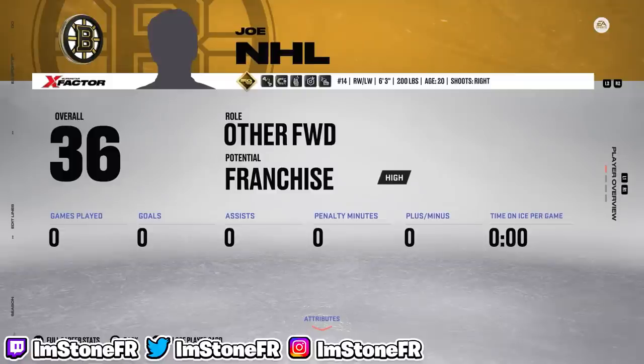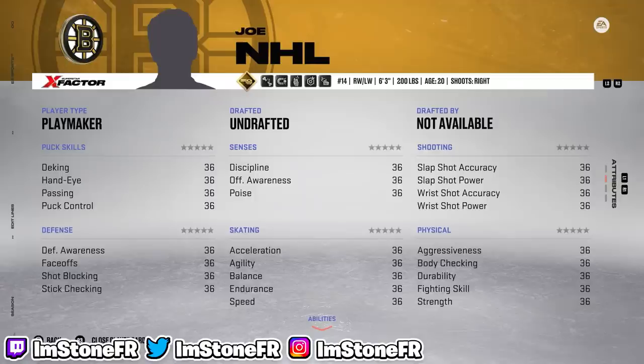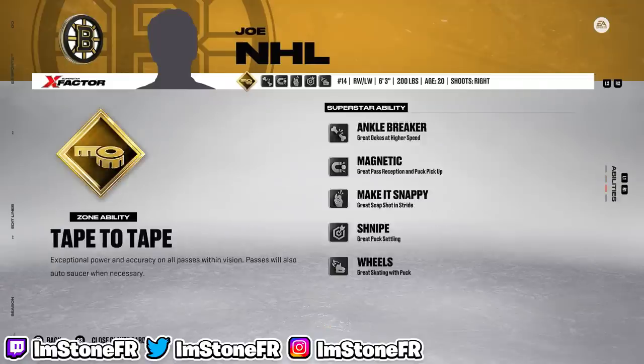I have a 0 overall player, and for every point he records, it's going to be a plus 1 attribute upgrade. Currently, he has a 36 in every single stat category, and that's the lowest you can go. But he does have some max factors, so he's not completely useless.